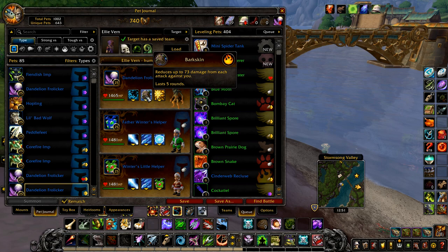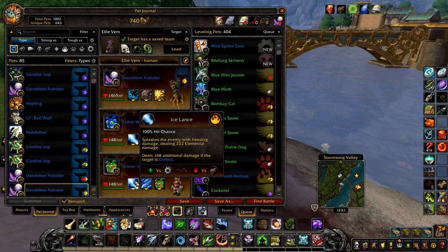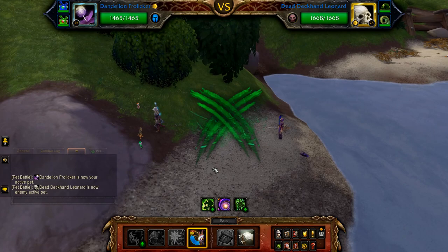Next we have Human Resources. Your first pet is a dandelion frolicer with scratch, bark skin, and dazzling dance. Your two remaining pets are helpers — your first one with ice lance, cold blizzard, and ice tomb. And your second again with ice lance, cold blizzard, and this time gift of winter's veil.